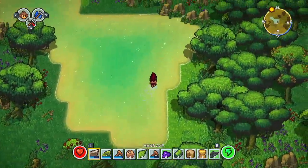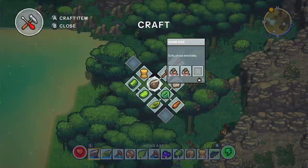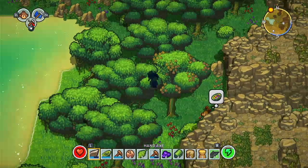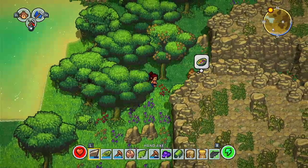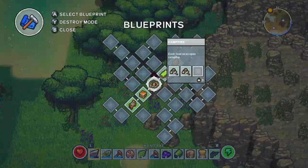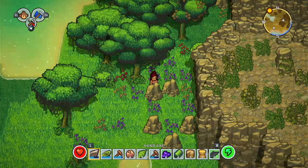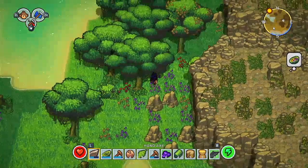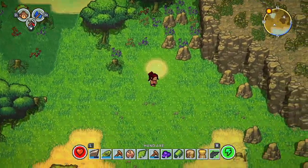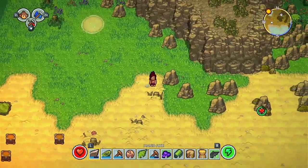There is a wild monkey wandering around up here somewhere. He was up there - there he is! So what does he want? He obviously wants something. I've got the bowl thing but I don't know how I'm going to make that for him. And as I say I've completely lost my other monkey - do they die? I don't know.